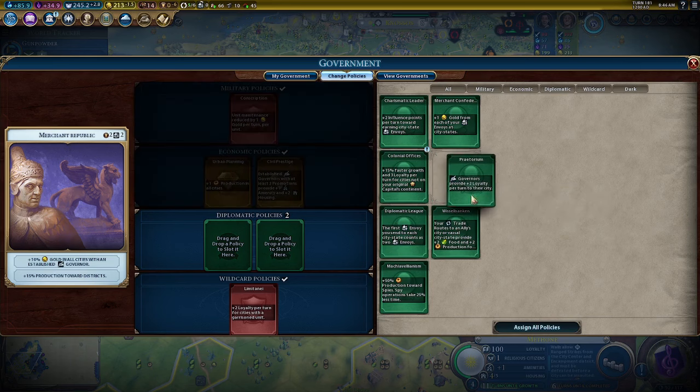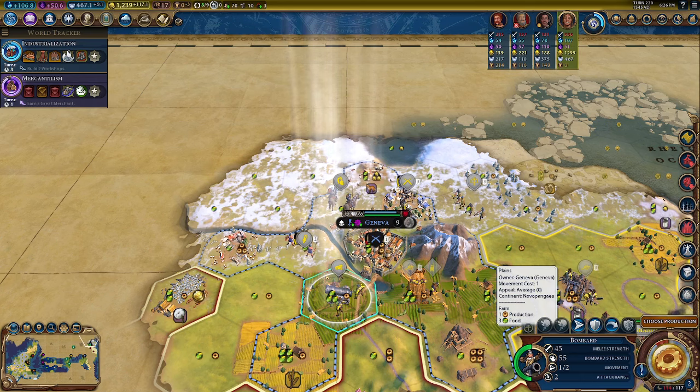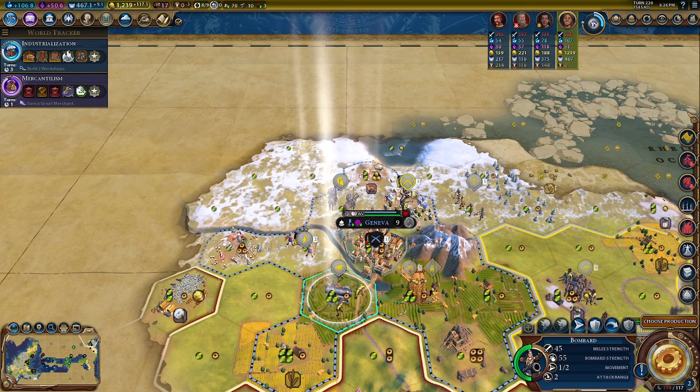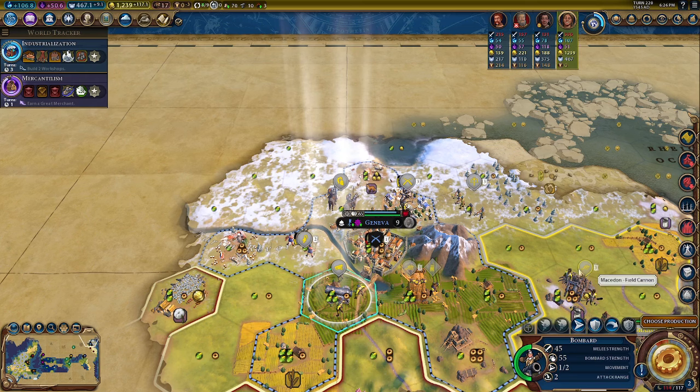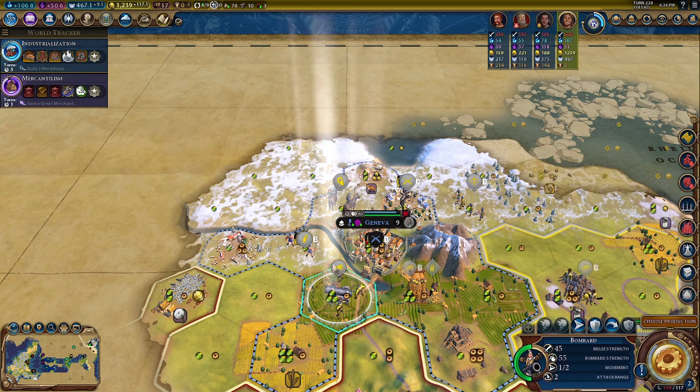Some people build an army, take out a civ, and then delete the army or stop using units because of gold maintenance costs — but keeping your army is very important. When you upgrade units, they keep all their promotions and experience. Those upgrades add up — even seven extra combat strength can mean a unit that's an era behind on tech still does a lot of damage.